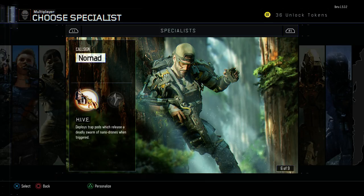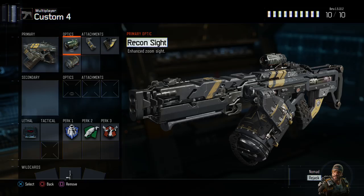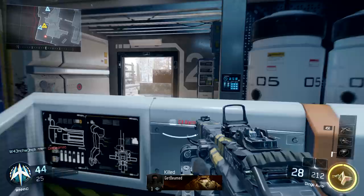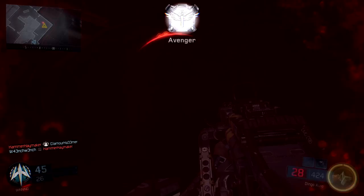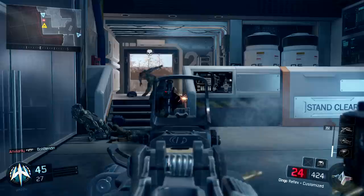This next specialist is Nomad. Let's choose his ability Rejack. We'll build his loadout starting with the Dingo LMG with a Recon Sight, Fast Mag, Quick Draw, and Extended Clips via the Gunfighter Wild Card. Our lethal is C4 for strong area damage, and our perks are Flak Jacket, Scavenger, and Gung Ho. When Rejack is charged and ready, it revives Nomad at the spot of his death. Alternatively, Nomad's weapon the Hive is a deadly trap that sends nanobots swarming after any enemy that triggers it, allowing Nomad to hold down key points on the map or cover his flank.